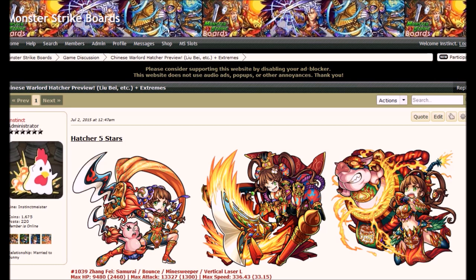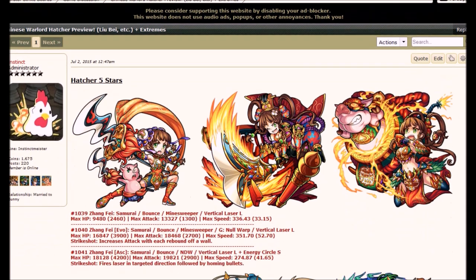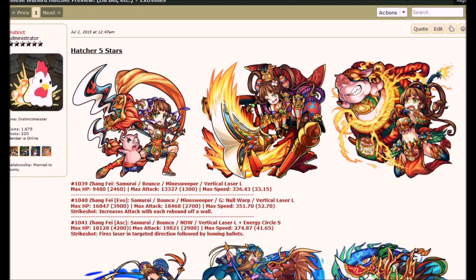I'm going to be covering the 5-stars in the Hatcher and in the Extremes, and I'm going to be saying who they are and what they do. Let's go. First off in the Hatcher, we got Zhang Fei.